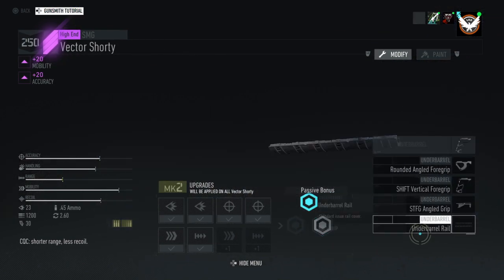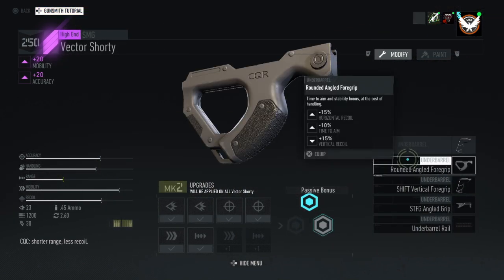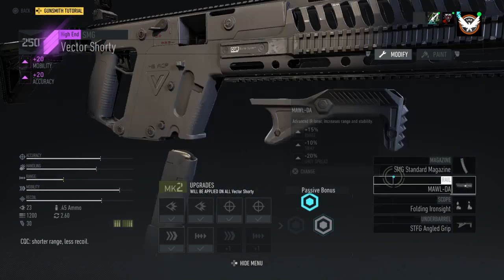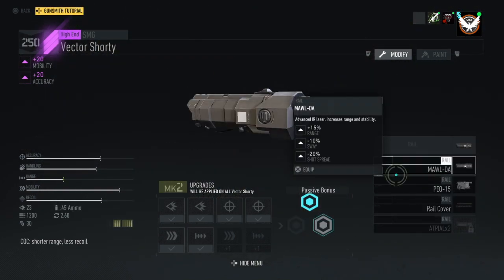So just by reading that — do not get the rounded angled foregrip. That's a horrible trade-off: minus 15% recoil for 15% of a different type of recoil. That's just stupid. This one actually looks good too — minus 10% horizontal. I'm going to run that one. You need to read what the attachments actually do; I've noticed that.